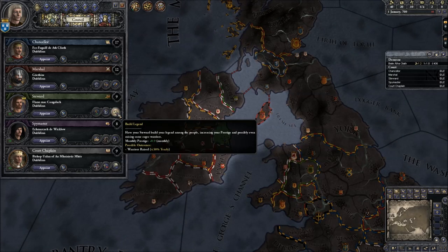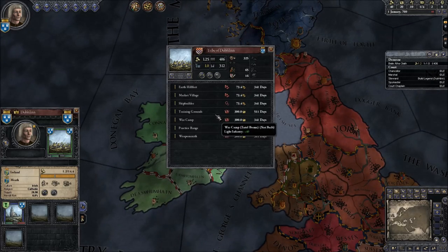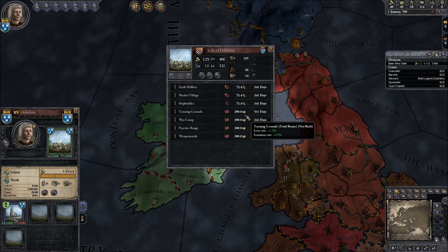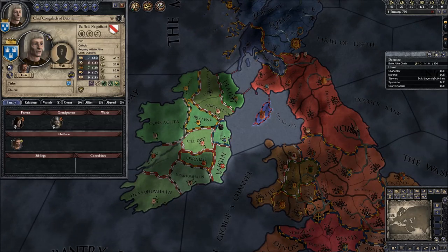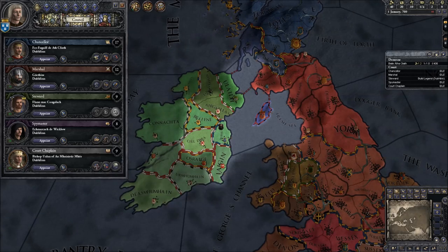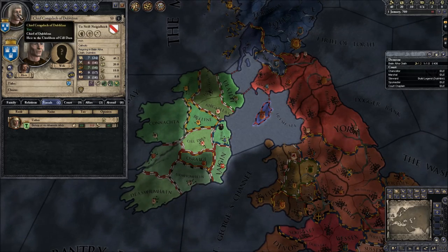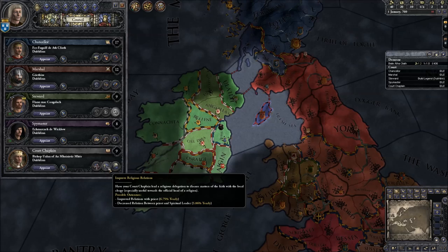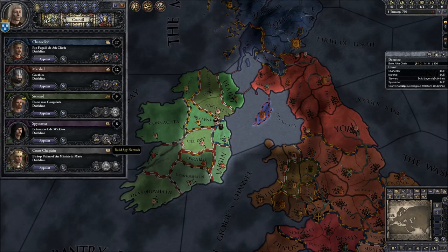Let's go back to the council — I only assigned one person. I'm going to look at our vassal and see if he likes me. Not enough. I want his money. I'm going to improve religious relations, basically scheme in the capital. I would study technology, but I am not a duchy level title so I actually can't do that. I'm not a duchy — I'm Irish. We are the tribe of Dublin. Because we are tribal, we can found a merchant republic possibly, or adopt feudalism.